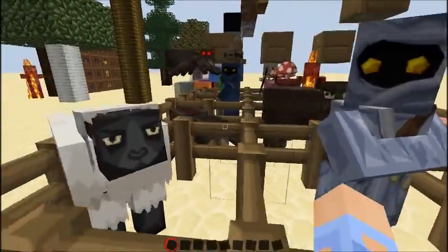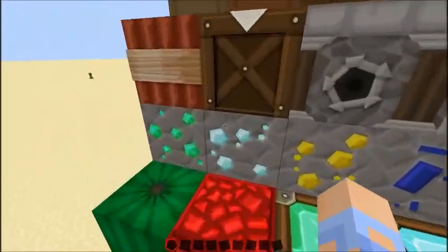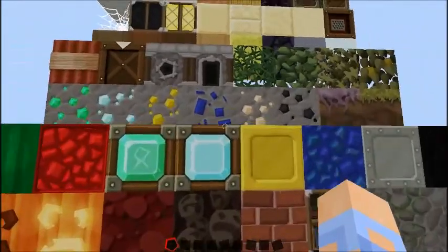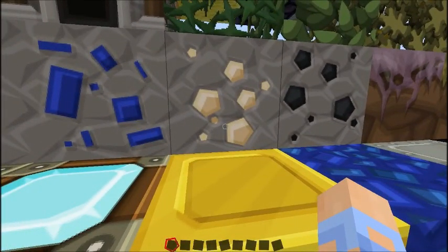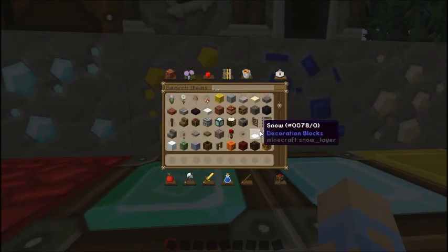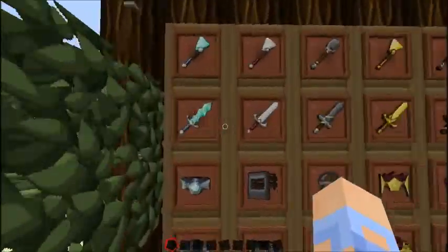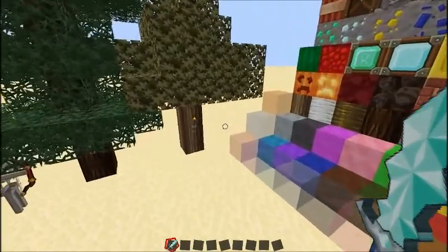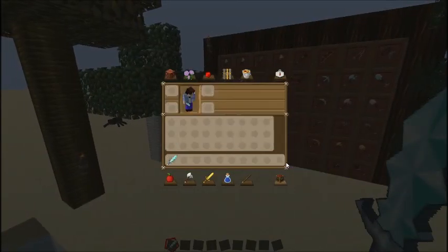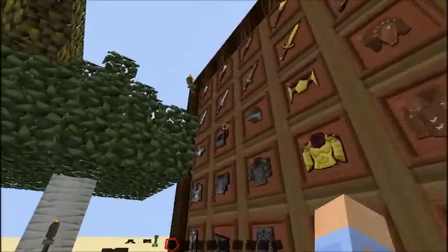The ores and stuff — they added a lot of detail into this texture pack. If you look closely at the ores there's a lot of shine in them, which is really cool. That's mostly what I like about this texture pack. The sword is also awesome — I like the detail they added into the little diamond part in the middle of the sword.